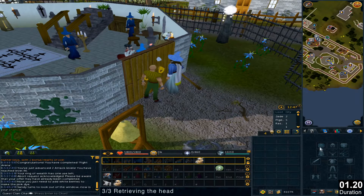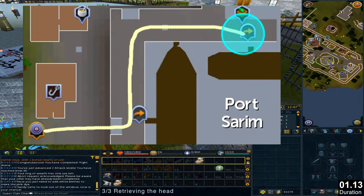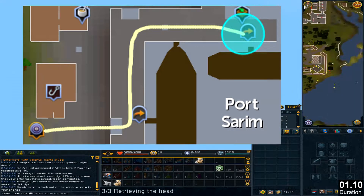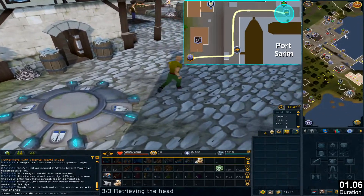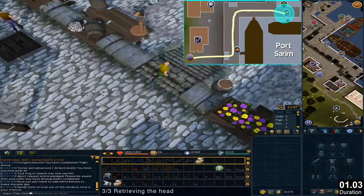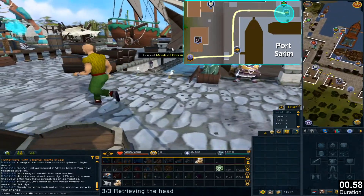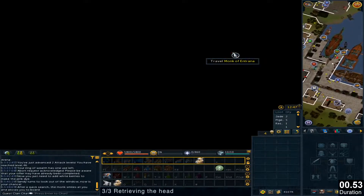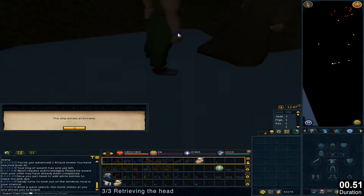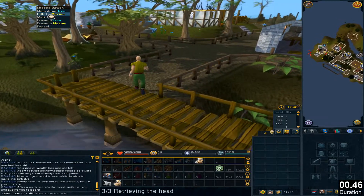Now we are heading to Entrana, so you cannot have any combat gear with you. If you don't need to bank, use the lodestone to Port Sarim, go north east, click on one of these monks to travel, go to the sandpit, and talk to Mazion.